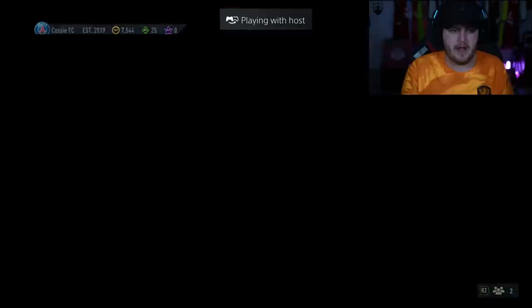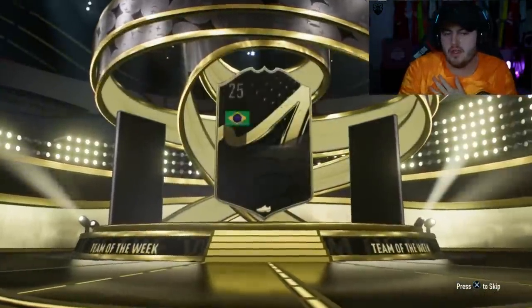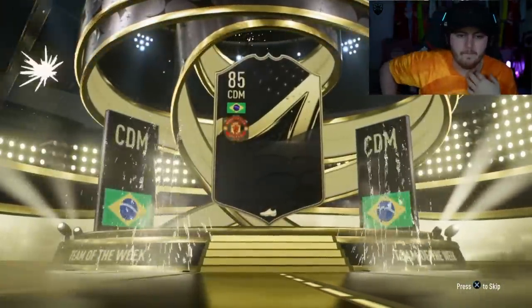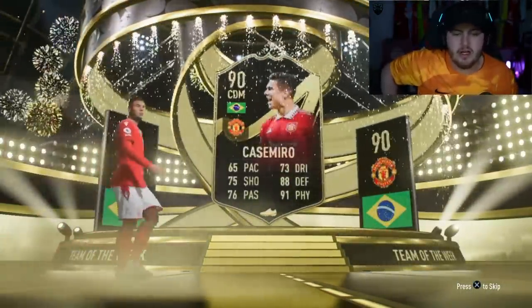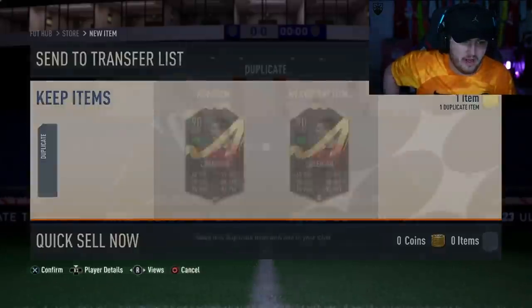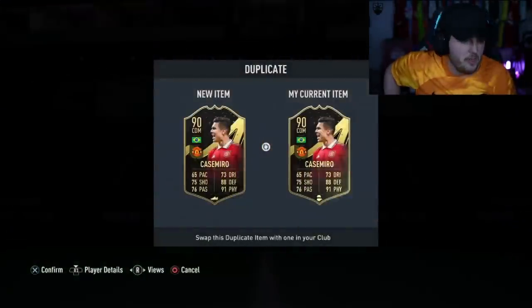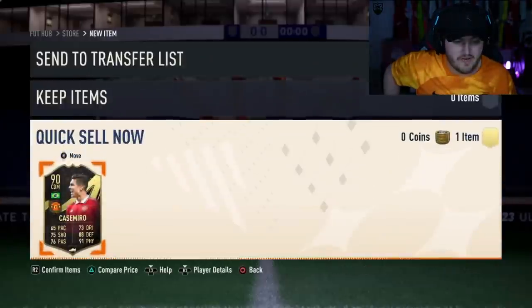We have the 86 plus Team of the Week pack. We're yet to get a really big W bar Casemiro. Another Casemiro — this is a big dub, but only for personal reasons because I love Casemiro. In terms of value or cost it's not a big dub, and it's a duplicate untradeable. At least you have a 90 rated inform as fodder, though not ideal.